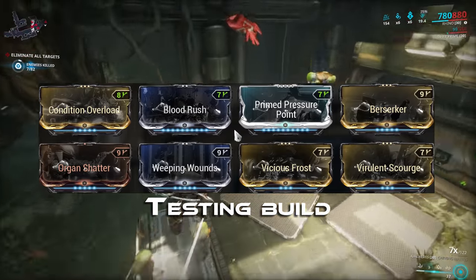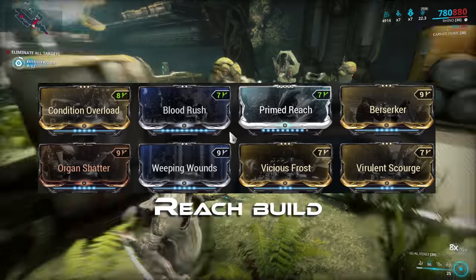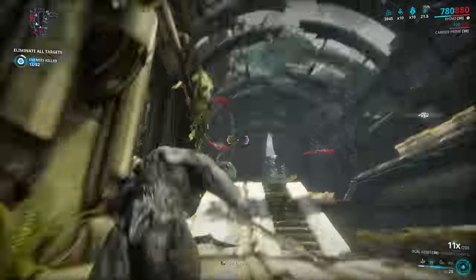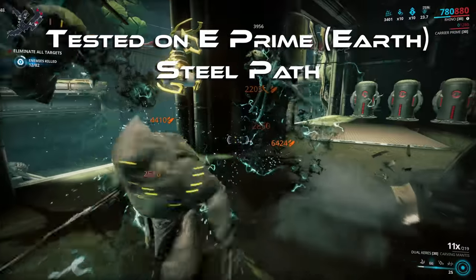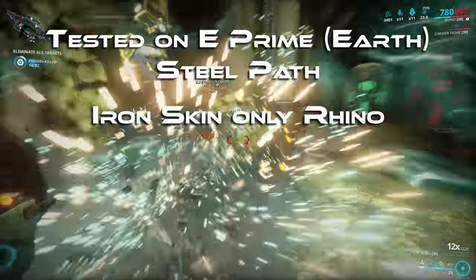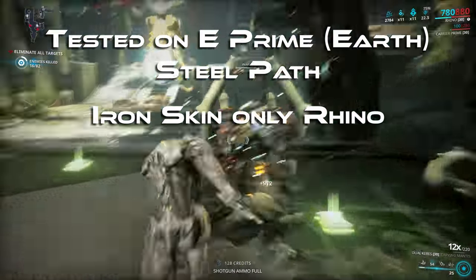Primed Pressure Point is a matter of preference for many — I prefer having it over Primed Reach, but it's not necessary. For a more powerful build, you'd ideally be swapping out the 60/60 mods for pure elemental mods, which will get heavy on the Forma. I'll be running every weapon through E Prime on Earth on the Steel Path, using a purely defensive Rhino. This means I can avoid the vast majority of knockdowns, staggers, and deaths without adding any buffs to the weapons, nor debuffs to the enemies outside of the weapons — a pure test of the ability of the melee weapon.